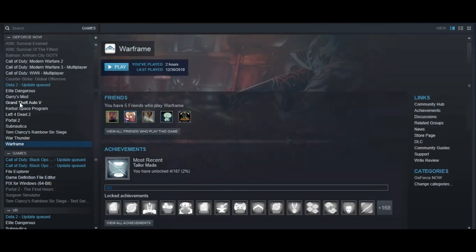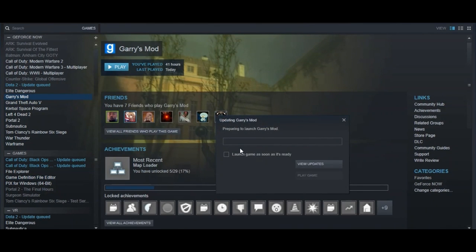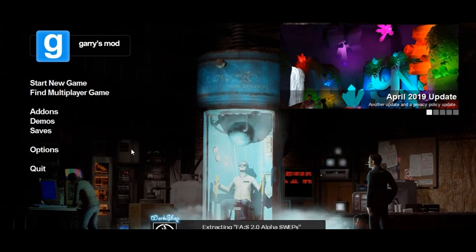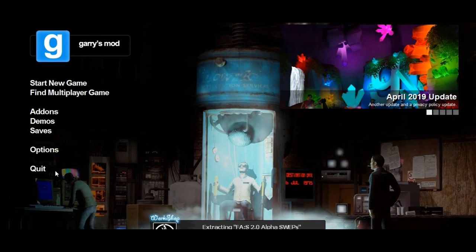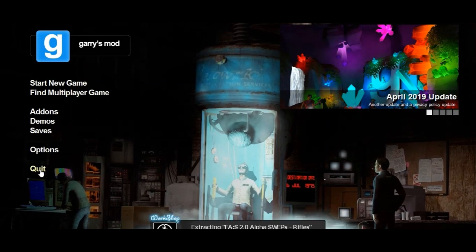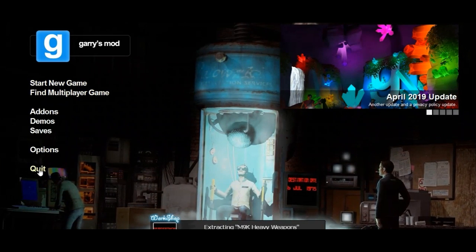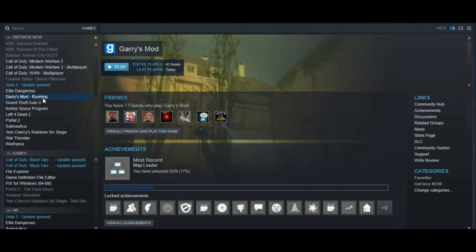The first thing you're gonna want to do is start up Gmod. Mine freezes so I'll do a little jump cut here until it's unfrozen. Alright, once you start it up, you just want to click Quit it — because if you keep it open, it'll just, you know, cause issues.